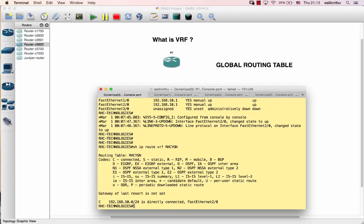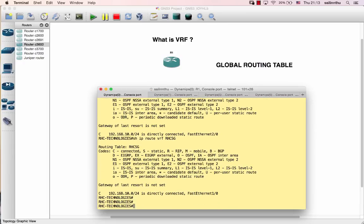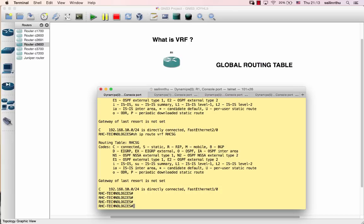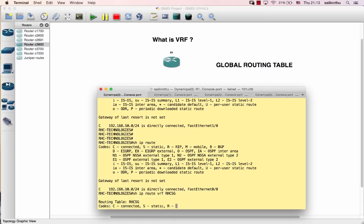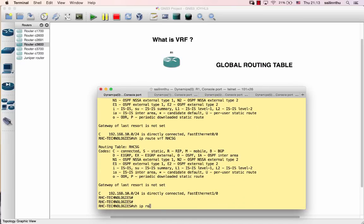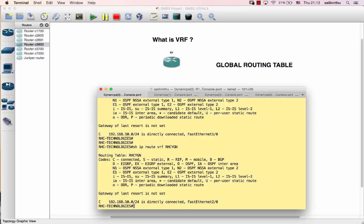Show IP route VRF RAC-YGM, and show IP route VRF RAC-SG - each VRF has its own separate routing table. This is the power of virtual routing and forwarding. The global routing table is separate from all VRF routing tables. Think of each VRF as a virtual router inside the physical router.